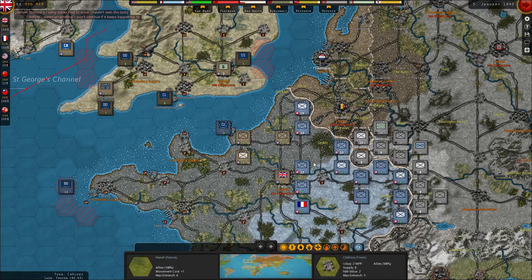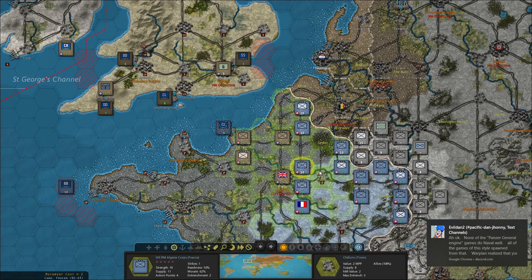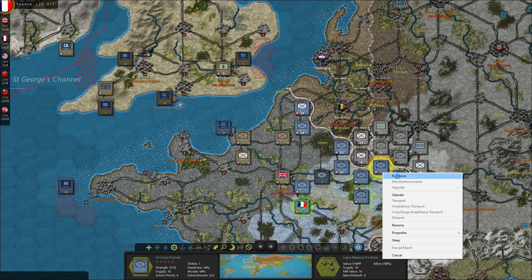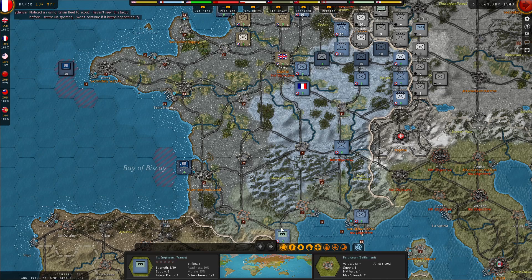Now how to deal with the French. Let's see what kind of morale we have on these units. The question is, do I reinforce this guy or bring in another unit? I think I will bring in another unit. So let's pull back with this unit and bring the engineer north to try to build a fort near Paris.